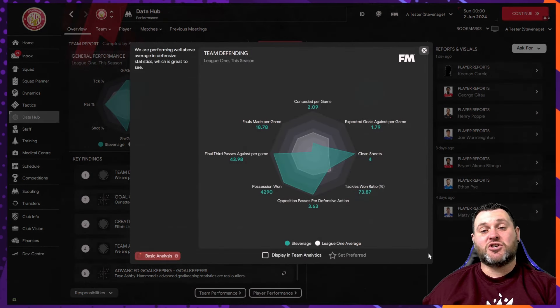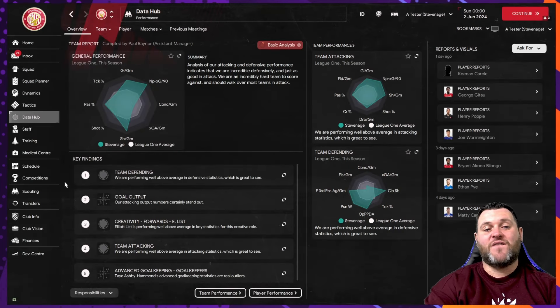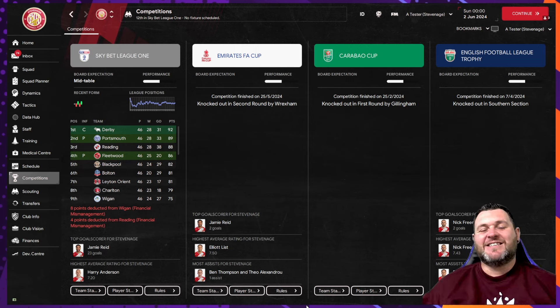In the data hub for Stevenage: goals conceded per game 2.09, xG against per game 1.79, only four clean sheets from 46 league games, possession won 4,290. Attacking: goals per game 2.26, non-penalty xG 1.89, 15 shots per game, pass completion 87.45. This tactic caused chaos in both defence and attack — Luton just held on in the Premier League, Rotherham finished mid-table in the Championship, and Stevenage did likewise in League One. Probably not a tactic you'd want to use with underdog teams.